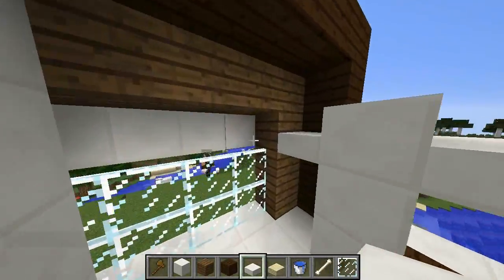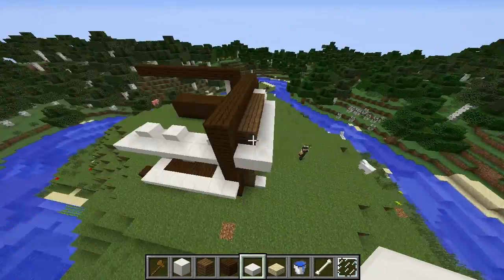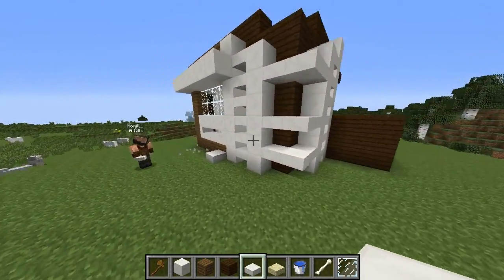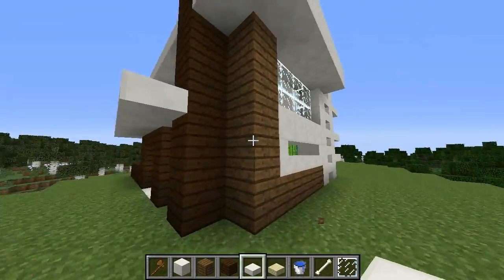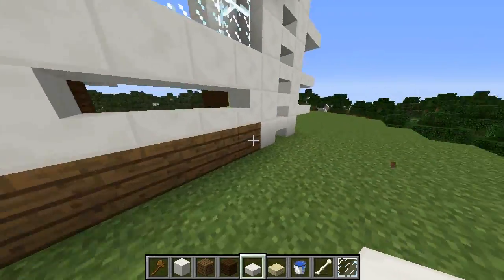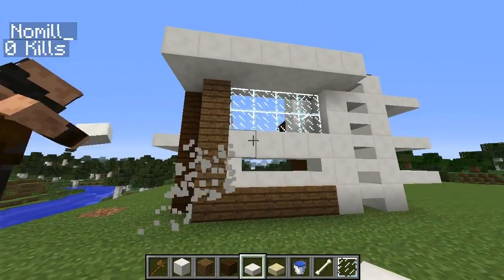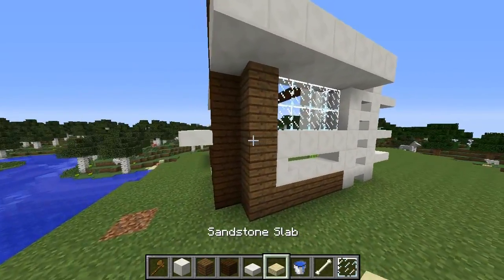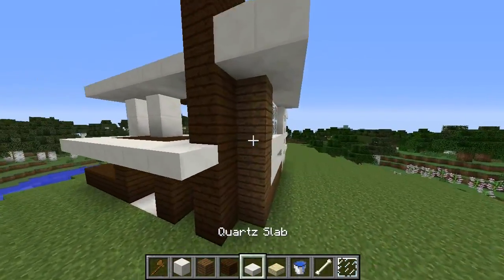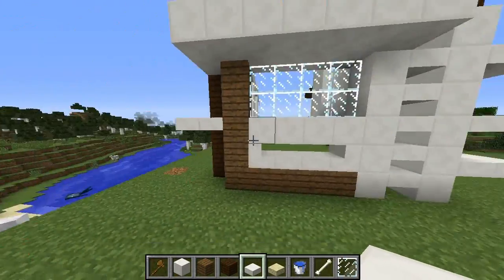One thing to know about any build: when you first start it always looks funky, but as you go it molds into a shape you really like. I don't like how square this all is — over here we have these nice half slabs going on. We need just a little bit of half slab over here; maybe we can bring this out a bit — nice idea.